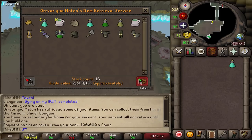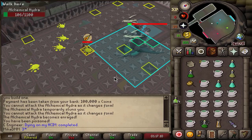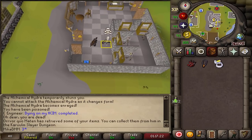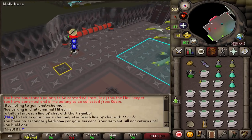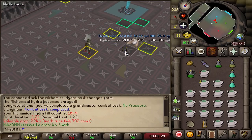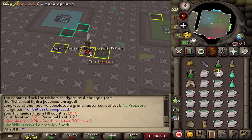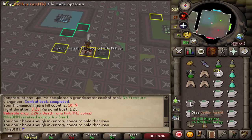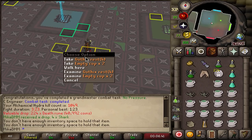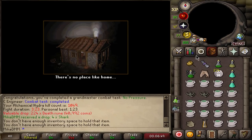Here we go again. I tanked the range hit - completing the Alchemical Hydra while being less than 10 HP the whole time. I decided to sit on 9 HP so if I get hit by acid there's a chance I survive. It's done! So now the only thing I have left is the speedrun attempt. I'm very happy this is done - just one more task left with the Alchemical Hydra.